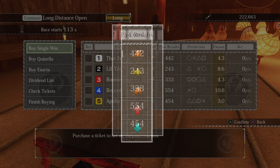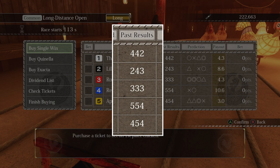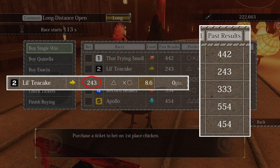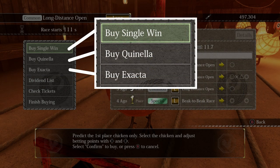Still, it's one of the two best ways to gauge who's going to win. Past results are what the chicken got in the last three races from left to right. For example, a chicken with a 2-4-3 means she got second in the last race, fourth in the one before that, and third in the one before that. You can also view the last five placements by selecting any of the top three options in this menu and pressing Y or triangle.